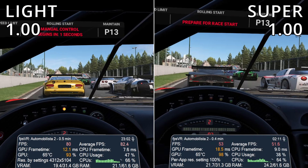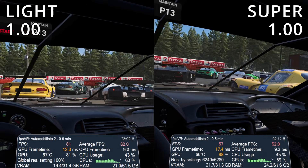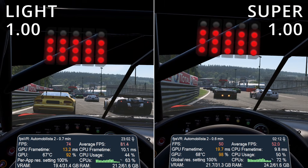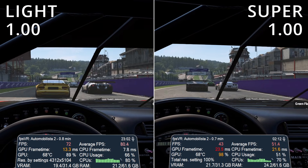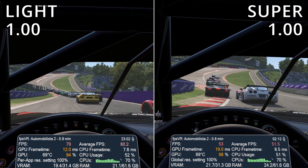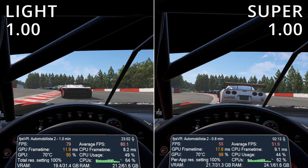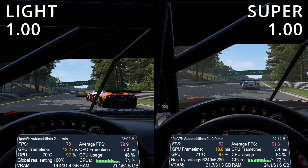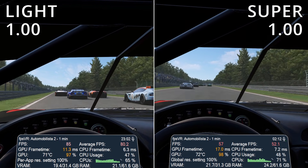Starting things off with Pimax Play at 1.00, which is the high preset. We've got the Crystal Lite on the left and the Crystal Supra on the right. You can see in the FPS VR display I'm not getting 90 FPS in either headset, and that's to be expected. They're both incredibly high resolution. The Lite is achieving a much higher FPS than the Supra, but it is a lower resolution.